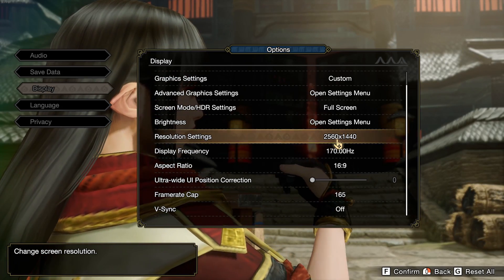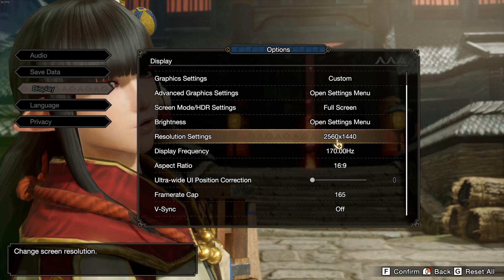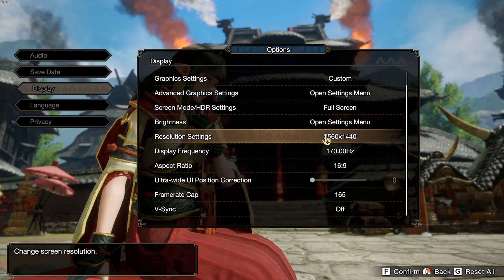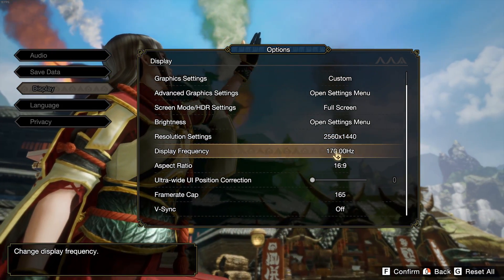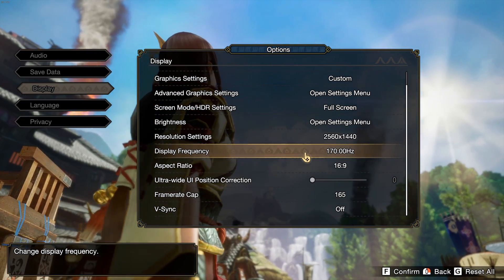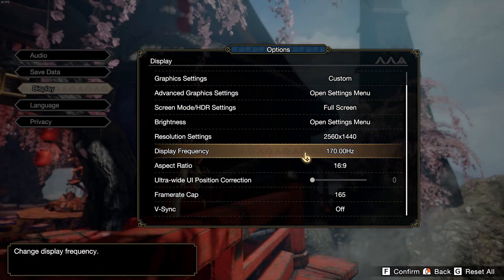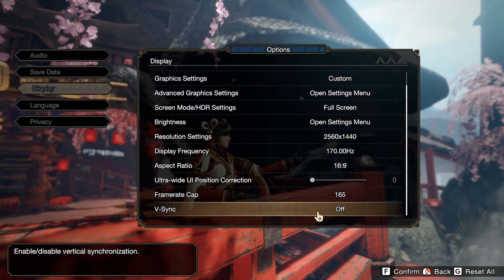For the resolution setting, I really recommend using the native resolution of your monitor — if you have a 2K monitor go 2K, if you have 1080p go 1080p. Don't lower your resolution here as the game will look very blurry. For display frequency, use the refresh rate of your monitor and make sure it's the proper amount of hertz. By default mine was at 60 but I have a 170Hz screen, so it's super important to change that.